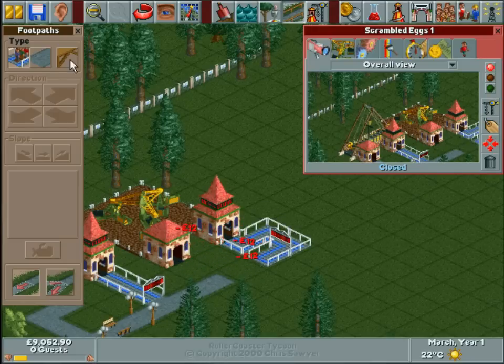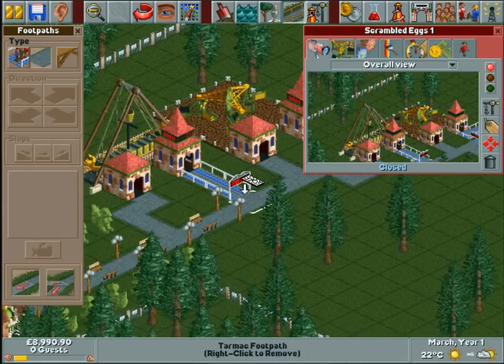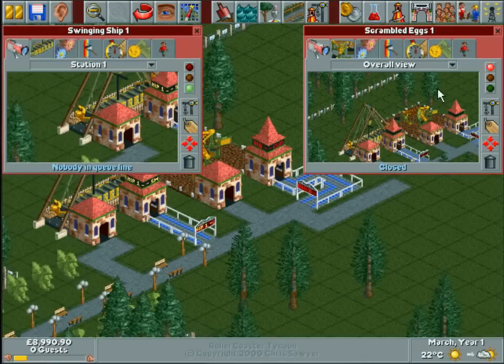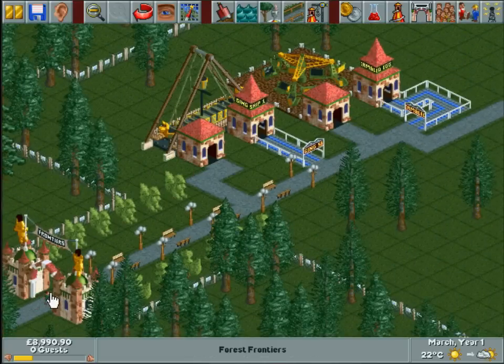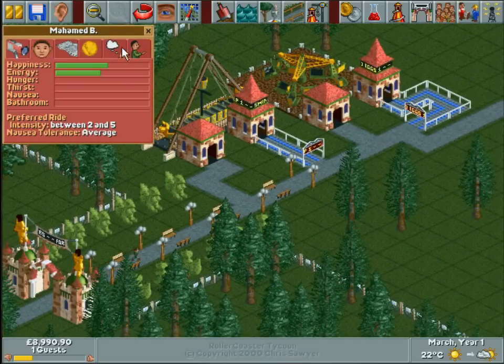I need the queue to go about that length because a one-length queue isn't really ideal — you want it at least two. And I've just realized nobody's coming because I haven't opened any attractions. There we go — Muhammad B has come in, let's see what he likes.